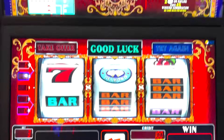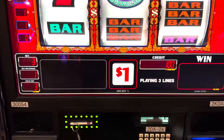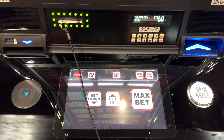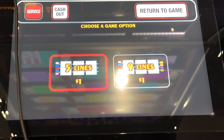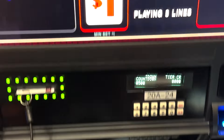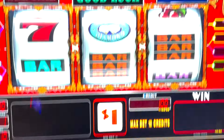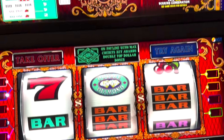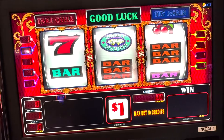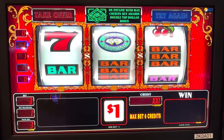We're going to play Top Dollar — the newer version where you can choose your game. You can play five lines or nine lines. On five lines you need six credits to get the Top Dollar scatter, and on nine lines you need ten credits to get that scatter bonus. We're going to play $100 on the five-line game at six credits, and then put $200 in and play $10 a spin on the nine-line version.